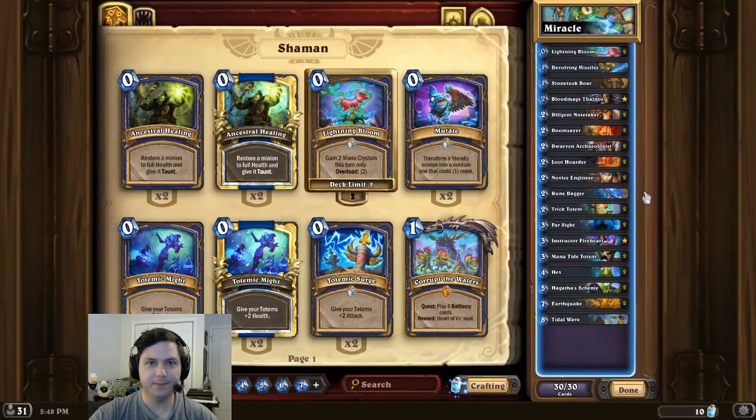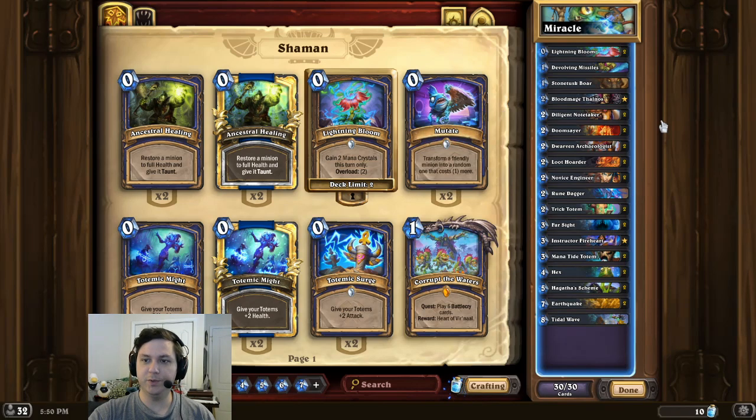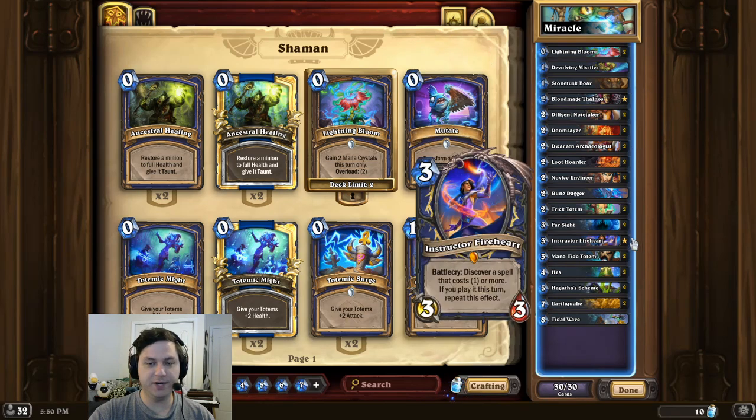Alright, deck intro time. And this time, we're setting our mouse on fire. So for this combo, we're going to have a Rune Dagger already equipped, and we're going to swing face. Then we're going to play a Stone Tusk Boar, Double Dwarven Archaeologist, and Instructor Fireheart, and we're going to Miracle the opponent for lethal.